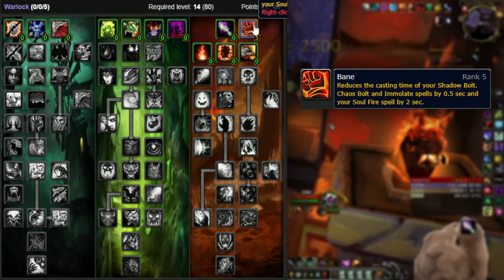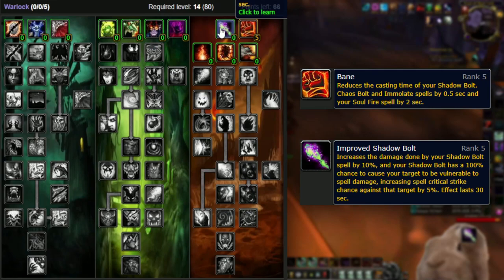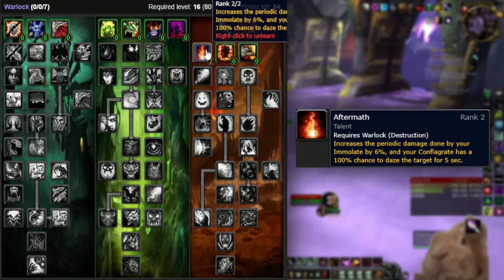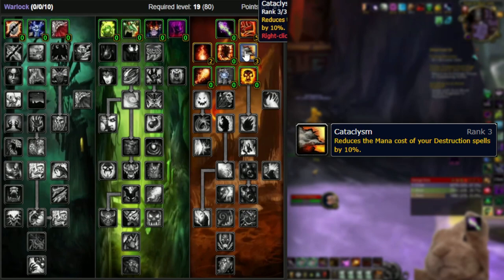We'll start by putting our first five points into Bane — this reduces the cast time of your Chaos Bolt and Immolate by half a second, and also reduces Soul Fire by two seconds, though you don't use that much in dungeons. For Improved Shadow Bolt, you don't cast Shadow Bolt as Destro unless locked out of fire spells, so the five points aren't worth it. Next tier: put two points into Aftermath, which buffs your only DoT and dazes whatever target you Conflagrate. After that, put three points into Cataclysm to reduce the mana cost of your spells — though you can flex these into Molten Skin for 6% damage reduction or ISB if you want crit on bosses.